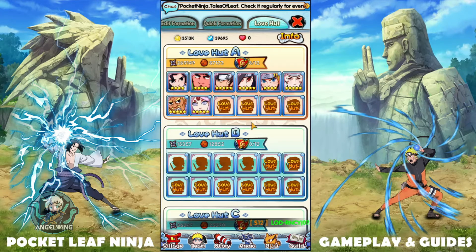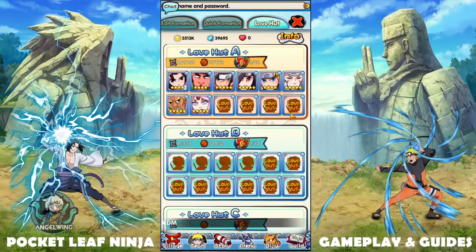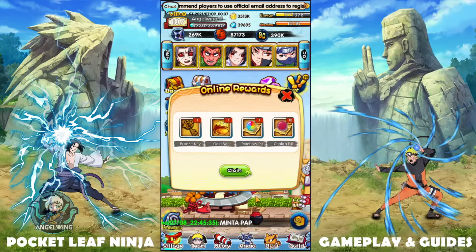Let me show you the Love Hat, as we discussed in the previous guide on how to set up your team. First I need to finish all of those, and we need a lot of Cubit Arrows. I really don't think I'll finish that now or later, but anyway.